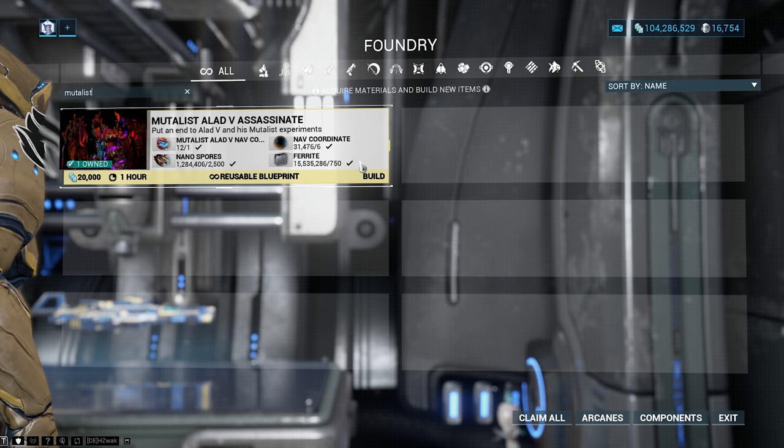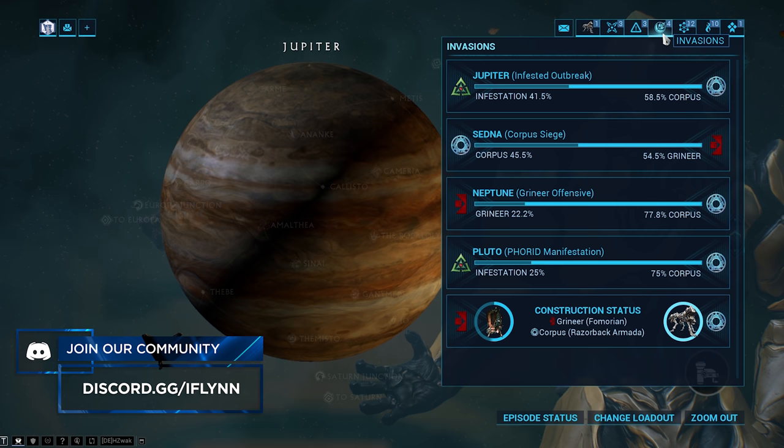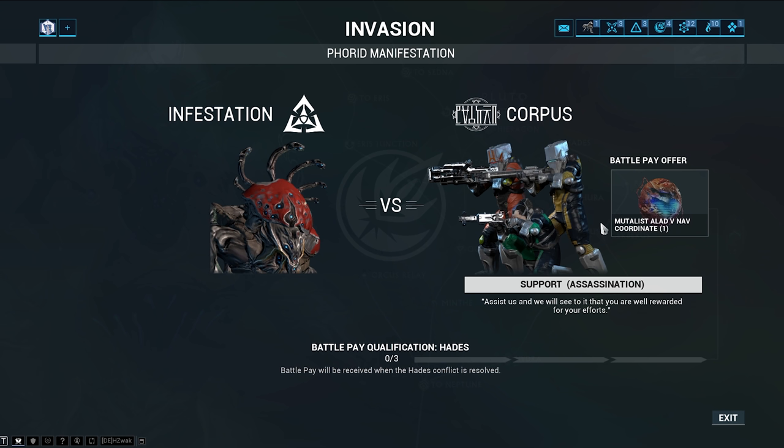To craft these keys, we need to farm Mutalist Alad V Nav Coordinates. You can get these from Invasions or from Rotation B in Deimos Defense and Survival. Invasions are missions that are normally owned by one enemy faction but are taken over by another. When you select an Invasion mission, you'll be asked to choose a side to fight for. You normally need to complete the mission three times to be eligible for the reward from the faction you sided with, received in your inbox once the invasion ends.